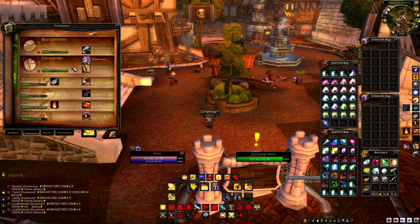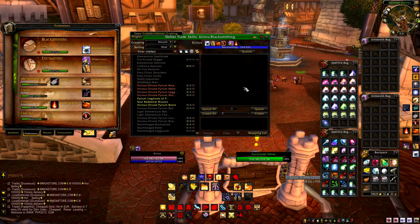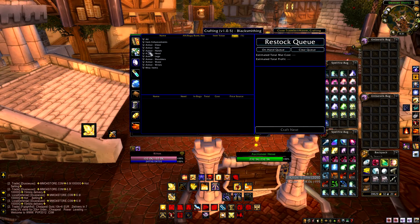There's no point having an auction house posting strategy if you've got nothing to post, so you need to get your professions up — 525 is the optimum level to aim for. I've got 525 in both blacksmithing and enchanting on this character, so I spend a lot of time here as these are very profitable professions. I'm going to focus on blacksmithing today because it's quite a simple one to set up. What you need to do is open your blacksmithing tab.